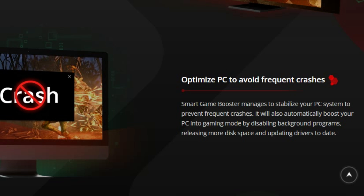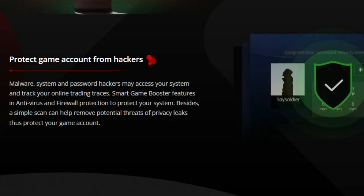Let's walk through how to use Smart Game Booster 5 Pro. First, download and install the software from the official website. Launch the application and you'll see a user-friendly interface. Click the Boost button to optimize your system. This initiates the one-click boost, freeing up resources. Switch to game mode by clicking the Game Mode tab.